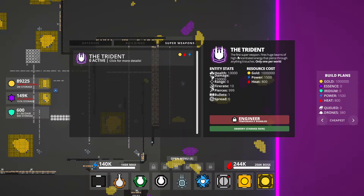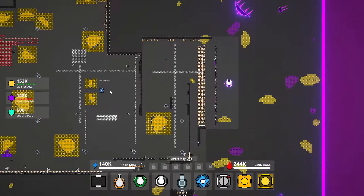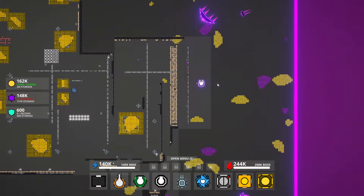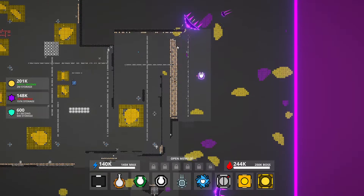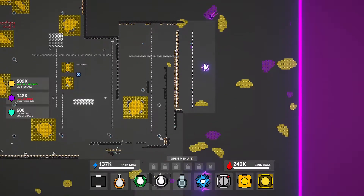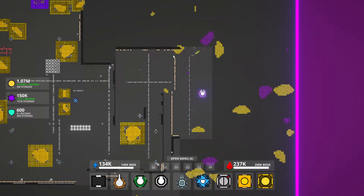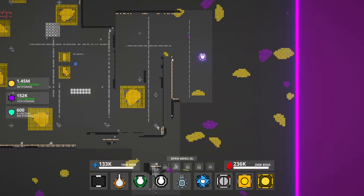Because if we read this: the first super weapon fires huge beams of highly concentrated energy that pierce through anything it touches. So what I need to happen is enemies need to touch this, with the big thing behind it. Actually, I want this to be way closer to my base. Yeah, I think I have to let all of this die because I need more room for the super weapon to be able to do its work.